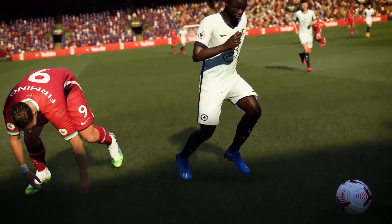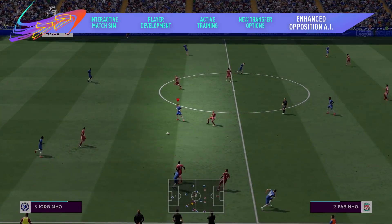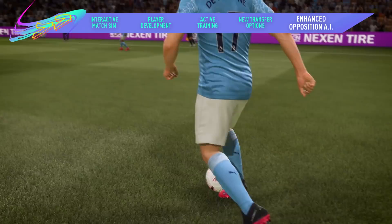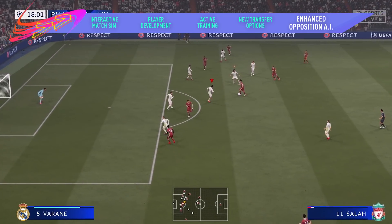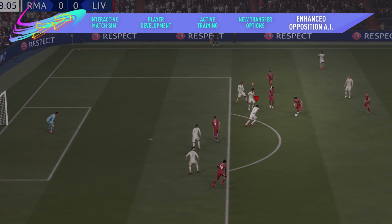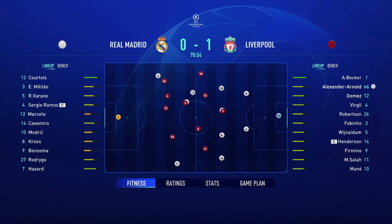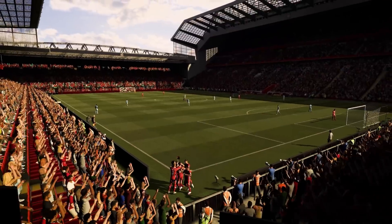Overhauled opposition AI gives you a more intelligent opponent to play against in every match. New tackling, player switching, and marking logic makes opposition defenses harder to break down. And at the other end of the pitch, more intelligent attackers have a stronger understanding of dribbling and passing to keep you on your toes from game to game. With new ways to train, play, and make transfers, manage every moment of your career in FIFA 21.